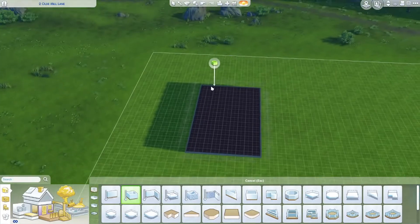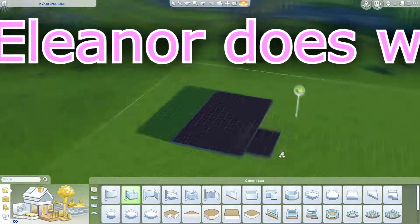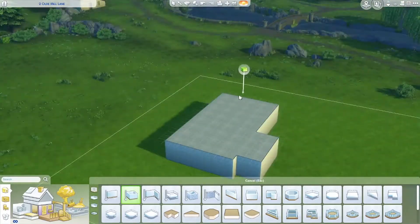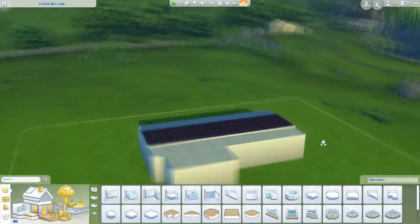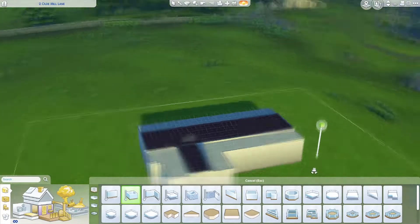Alright lads, welcome back to another episode of Eleanor does whatever she likes and then makes a video about it. Today, I'm gonna build a house in The Sims 4. That's right, and you are gonna watch it.